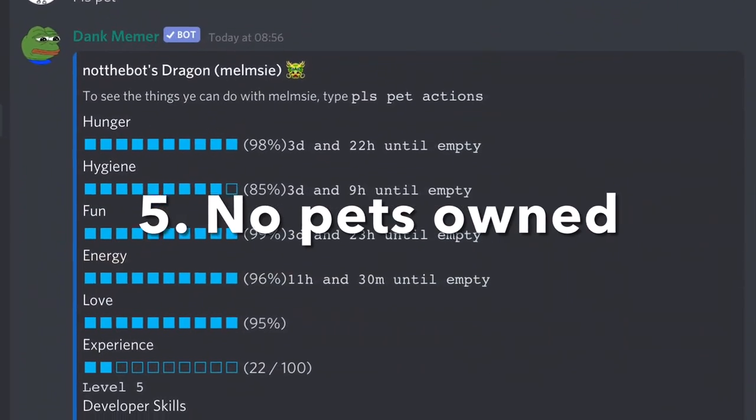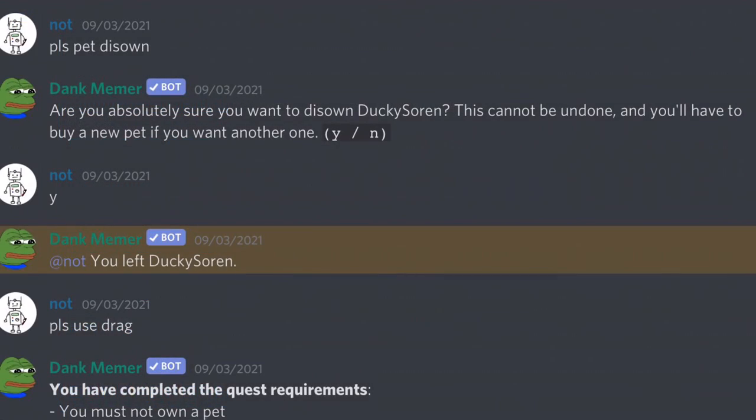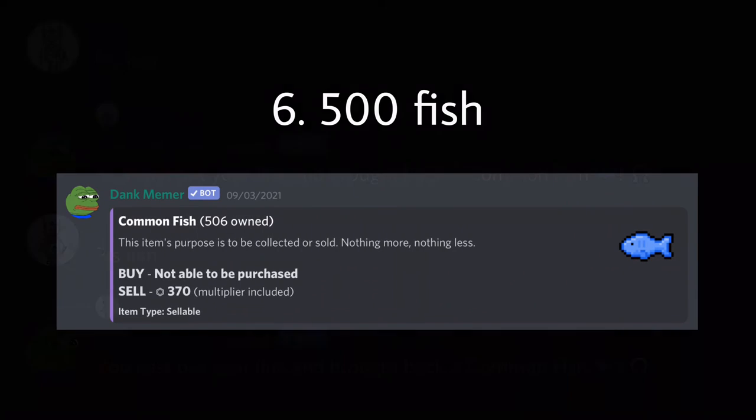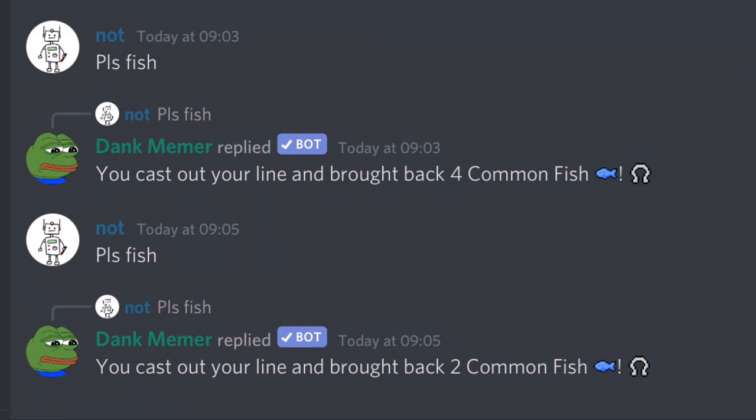Five, no pets owned. If you already own a pet, you can disown it by typing 'pls pet disown'. Six, you need 500 fish in your inventory. You can get fish by doing 'pls fish'.